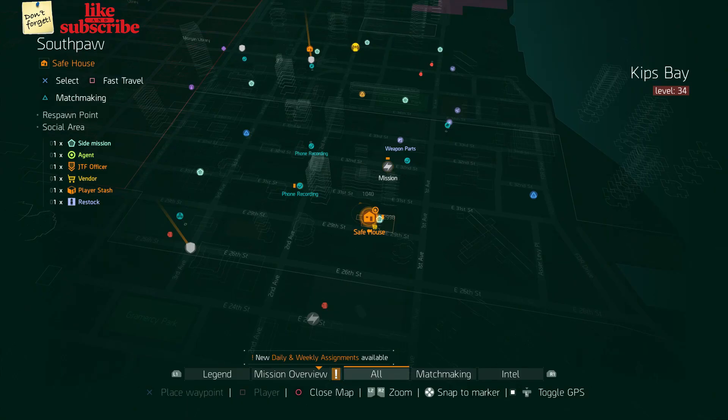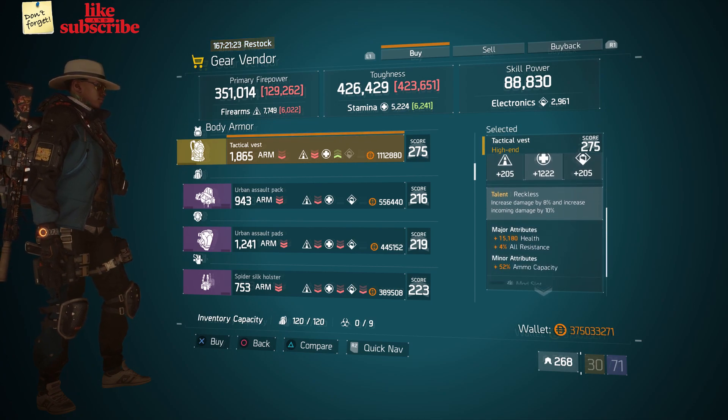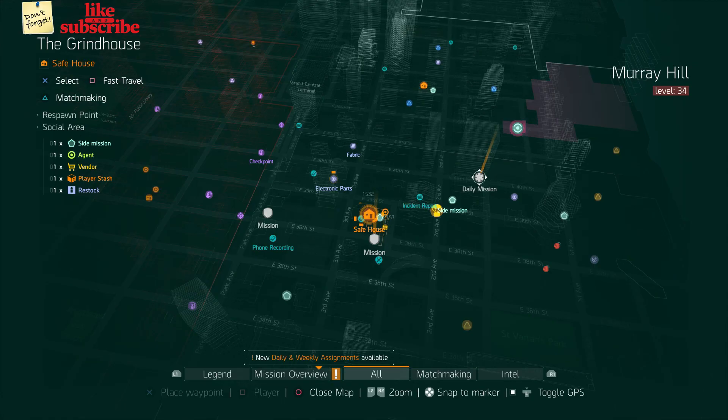For our next gear items, head over to the Southpaw. The gear vendor has a Tactical Vest with the talent Reckless on there, gear score of 275, armor is 1865, rolls for stamina 1222, and attributes are health, AR resistance, and ammo capacity. Also here we got a Prototype Performance Mod with four percent pulse duration.